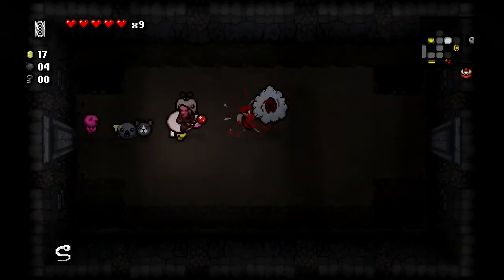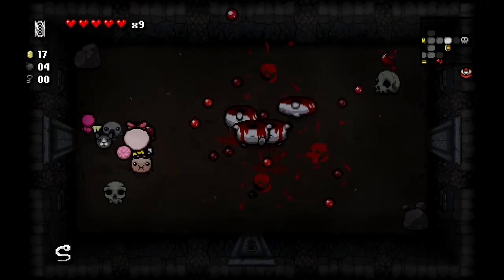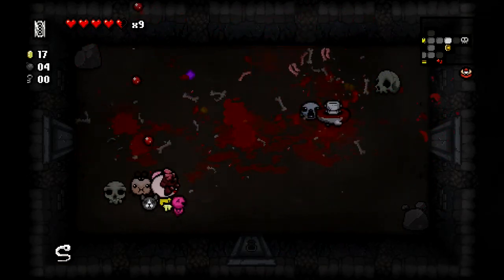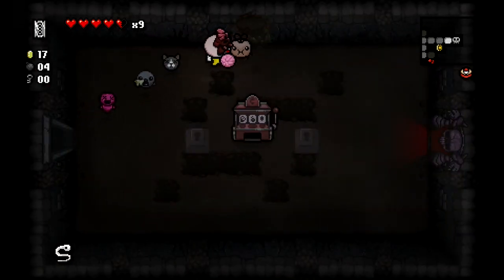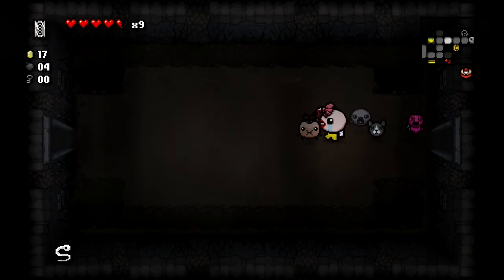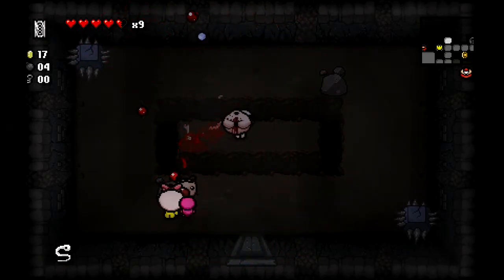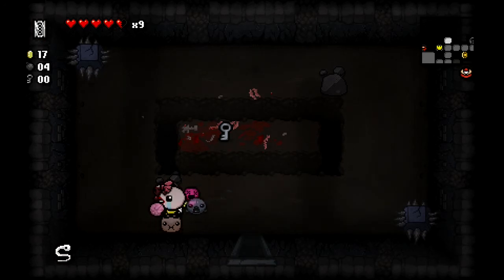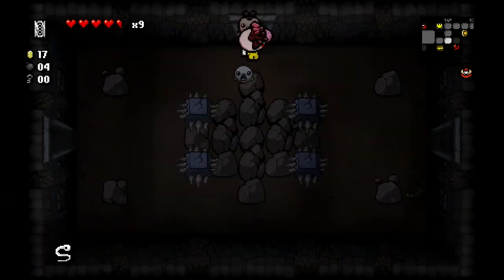Rainbow Baby again - not exactly thrilling stuff. Going into our shop, I'd be quite partial to a shield heart. Oh, that's probably our deal with the angel slash devil, already gone. I haven't got a key and it's pointless going to check back there. I'll definitely want to pick that up before we fight Mum - there won't be another chance to get it without a teleporting ability. This is a bit of a twat of a room.